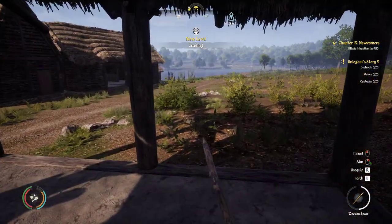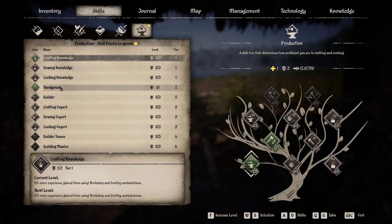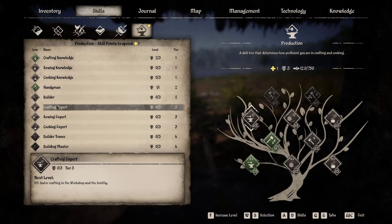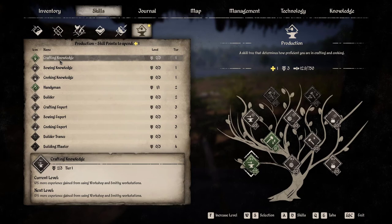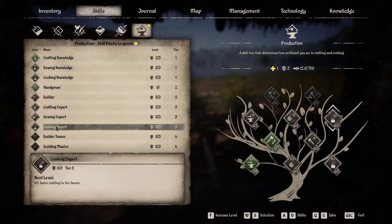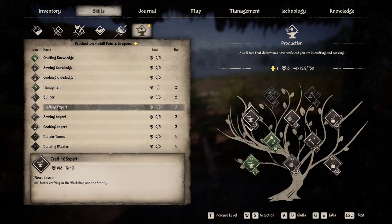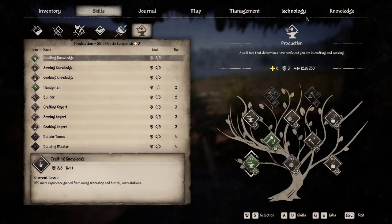Crafting leveled up - awesome! Crafting skill. So - handyman, builder, crafting experts, faster crafting, cooking. It's still crafting knowledge that I use more than anything else. I don't do much sewing because I haven't got the sewing hut yet. Cooking - I will probably get around to doing a bunch of that. Maybe crafting faster is something we should look at getting. No, just more XP I think is needed - it's just the easier thing to go for there.